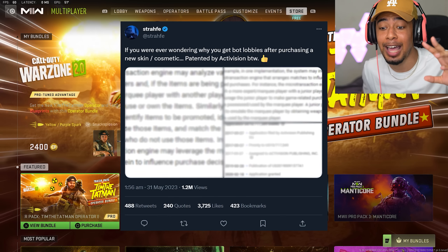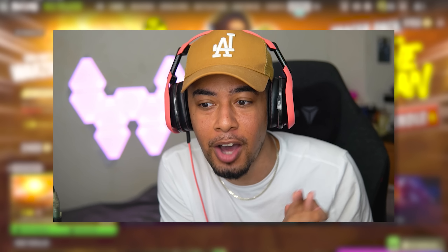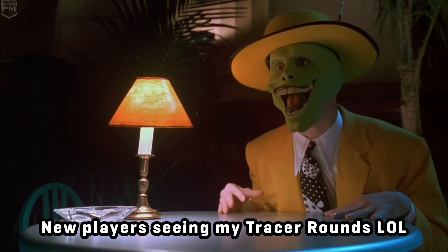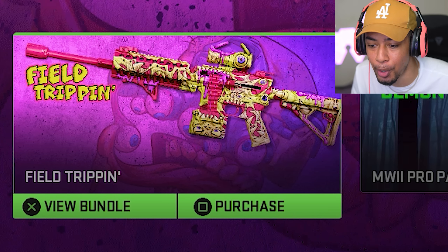This came from Twitter because an Activision patent - a bunch of legal stuff - got leaked, and apparently within that it showed that if you bought bundles in a store it would put you in low skilled lobbies, because they want those low skilled or new junior players to see you using these cool bundles and operators, which will hopefully entice them to buy the bundle. That's the theory, so I'm testing that today.